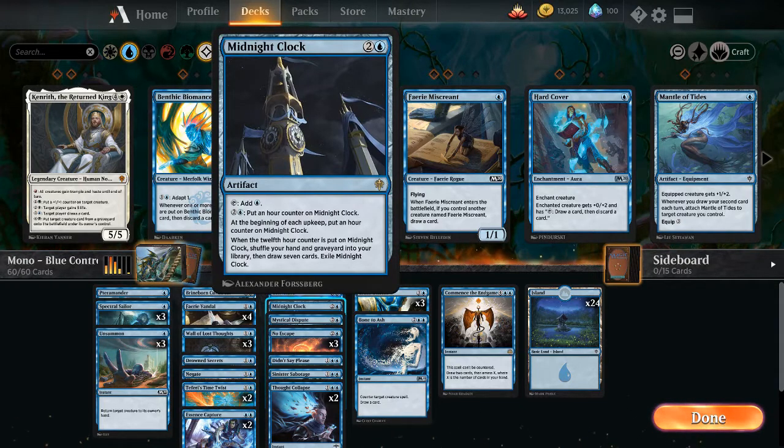Midnight Clock for 2 and a blue. Tap blue to put an hour counter on Midnight Clock, or pay 2 and a blue to do the same. At the beginning of each upkeep, put an hour counter on it. When the 12th hour counter is placed, shuffle your hand and graveyard into your library, draw 7 cards, then exile Midnight Clock. We're going to get as much mana out as possible early, and on turns where we don't counter a spell, we put an hour counter on it. The faster we get to 12, the faster we reload and get more counterspells. Remember it exiles itself, so you can't use it more than once with one copy.